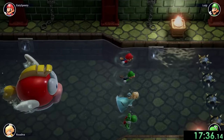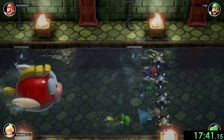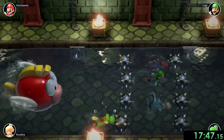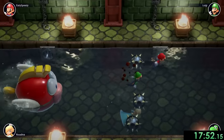For number 22 we have Cheap Cheap Chase. For this one, we have a giant Cheap Cheap that's trying to chase after us and eat us. There are also spiky balls which if we hit those are going to slow us down and help the Cheap Cheap kill us. What we have to do is just dive under those and mash the entire time so we can go a bit faster.